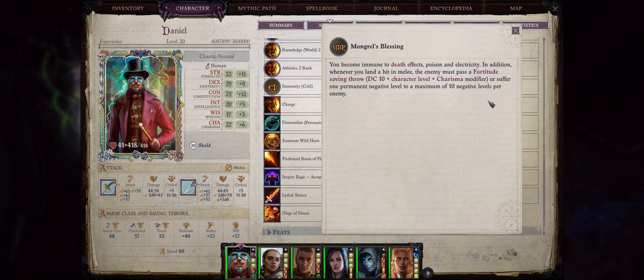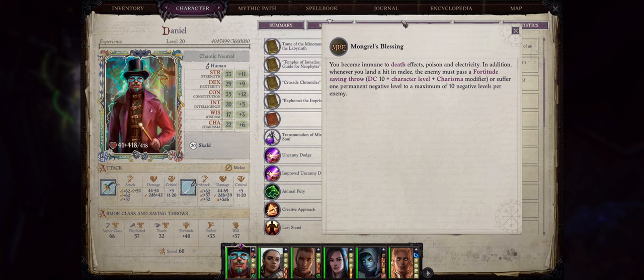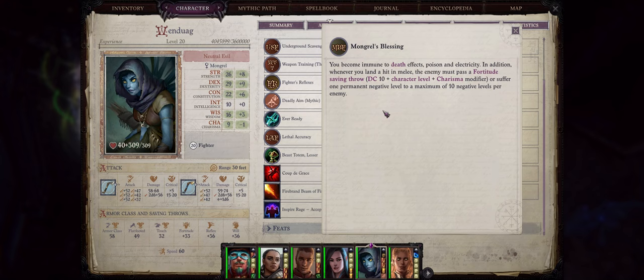Lastly, we have the very interesting Mongrel's Blessing passive, that makes you immune to death effects, poison, and electricity. Also, whenever you land a hit in melee, the enemy must pass a Fortitude saving throw or suffer one permanent negative level, to a maximum of 10. This can be quite powerful — even though it has a saving throw, it is per attack, so for characters that have a lot of attacks per round, like my Skulled Trickster here, you can easily drain enemies of a lot of negative levels. Especially because the difficulty class is based on your character level, so it can easily become 30+, especially if you are a Charisma-focused character. Getting Mongrel's Blessing can be a bit tough, because it's only available if you romance Wenduag and then choose to accept Savamelech's Poison in one of her later events. This probably makes it the rarest and most unique of all the passives, since getting it has a very specific requirement of not only having a certain party member — and you can end up with Lon instead of Wenduag — but also romancing her. Still, it can be a very powerful passive.